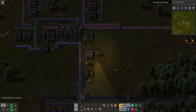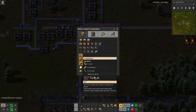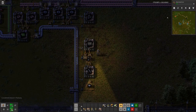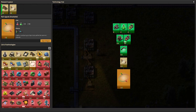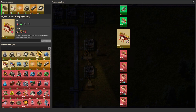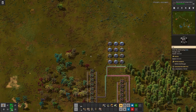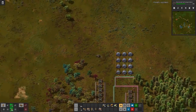We are done with rail research, and down here I've prepared something that should help us build those rails, because we'll need quite a few. Next up on the list is the car — our queue is empty enough so we can queue up the other things we need. Now that I have a car, let's see about those alien nests up there.